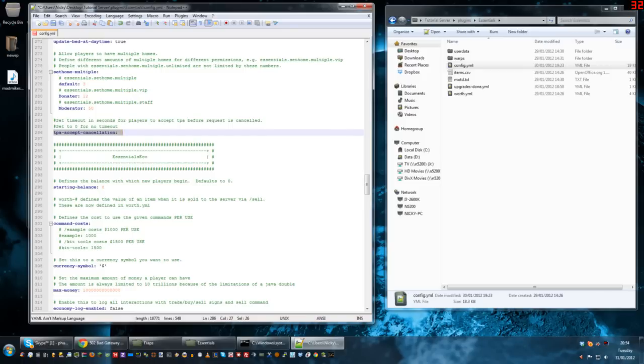TPA accept cancellation — you can send TPA requests to people and they have to accept them in order to teleport. You can set a default cancellation timeout, so if somebody doesn't accept a teleport request in, say, 60 seconds, it automatically gets denied. You can set this to whatever you want. If you set it to zero there's no timeout. We don't really use TPA on a survival server.